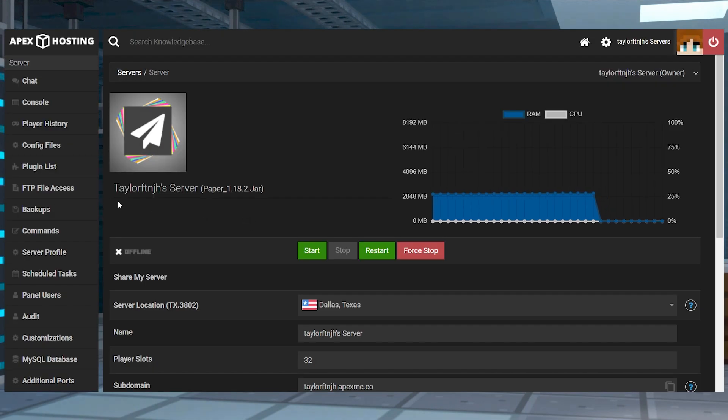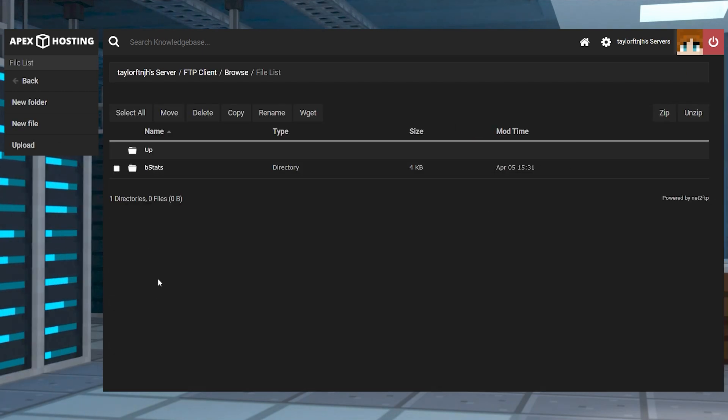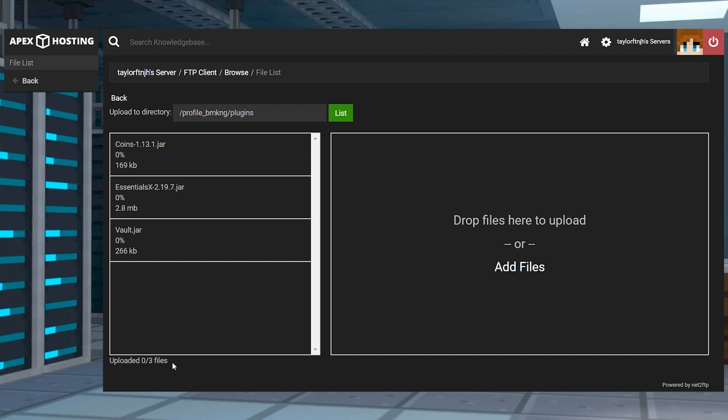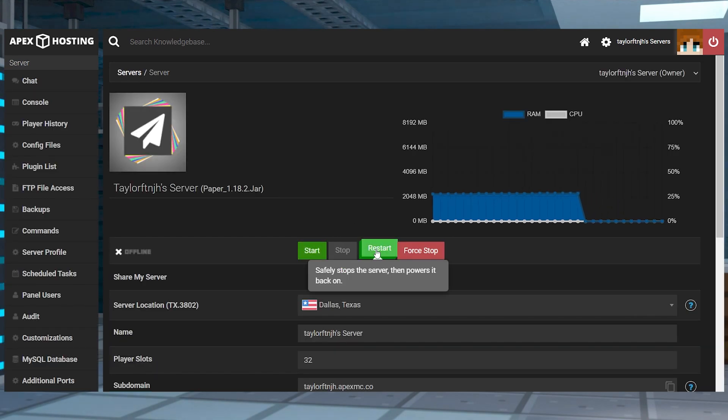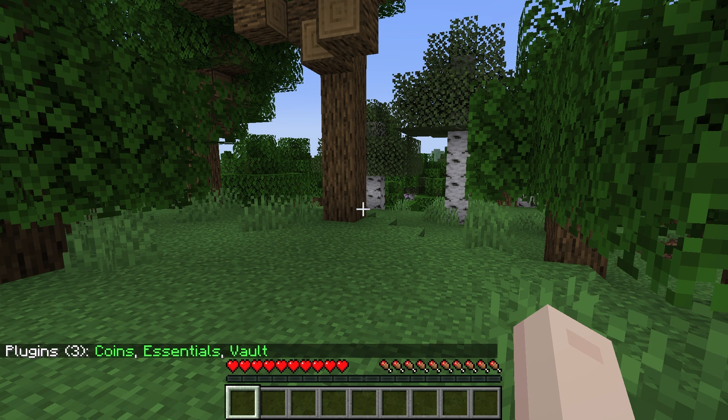Head towards your Apex server panel and click FTP file access near the top left. Log in and then enter the plugins directory, and then press Upload in the top left corner and drag and drop the files into the upload area. Wait for them to reach 100%, then use your server name at the top of the page to return to the main panel and restart the server. Join Minecraft and use the /plugins command in chat to confirm that the plugins work.